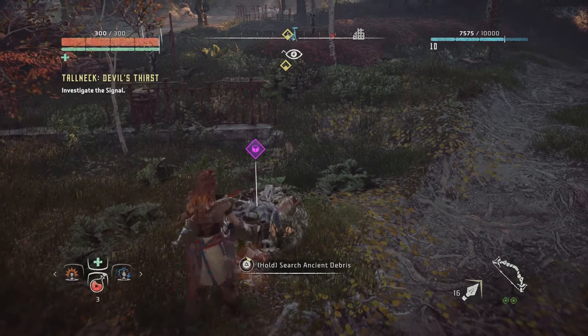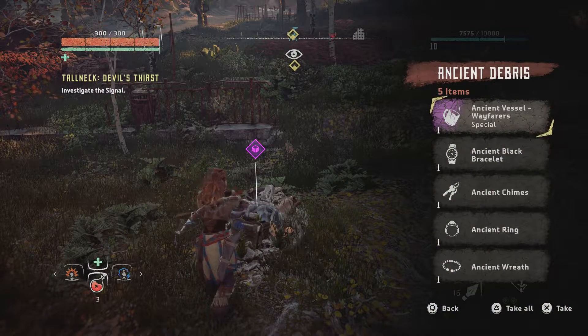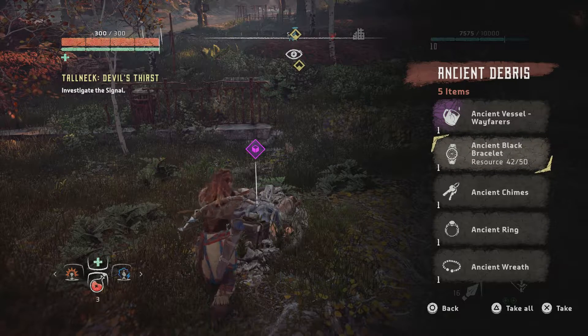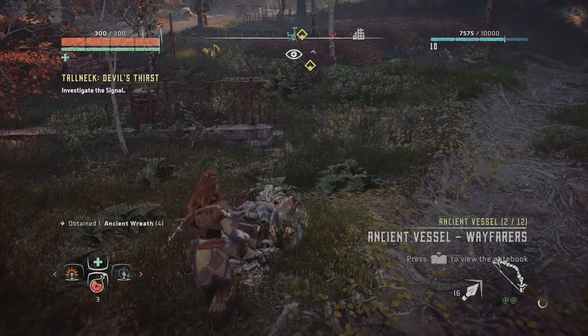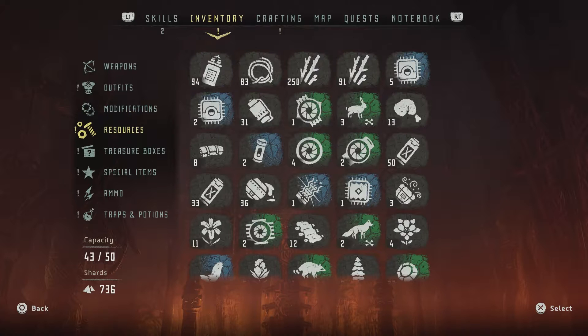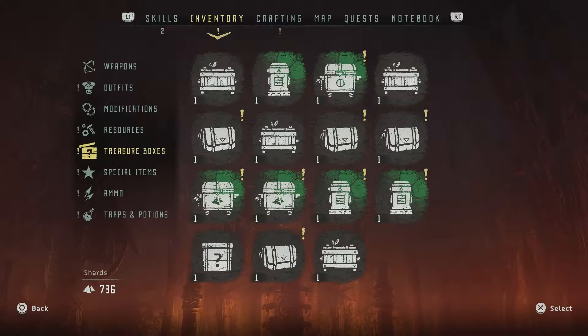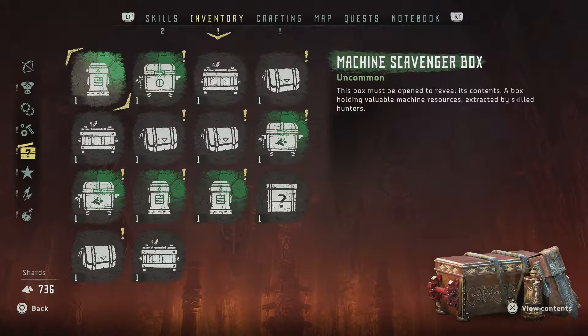Searching the ancient debris, we find an ancient vessel, ancient black bracelet, ancient chimes, ancient ring, and ancient wreath — all kinds of goodies. In our inventory we also have a bunch of treasure boxes we haven't bothered to open. Here's one right here — we open it up and it has a metal vessel and a fast travel pack. That's pretty cool. This one's a machine scavenger box, and this one just has a bunch of metal shards.